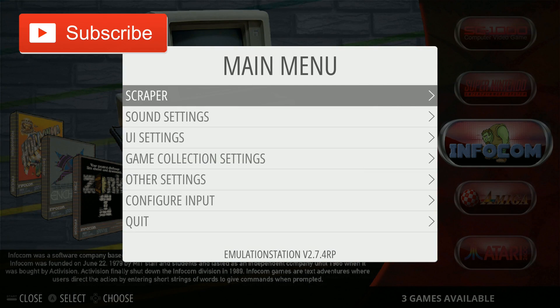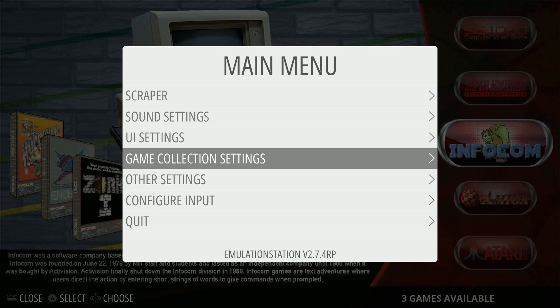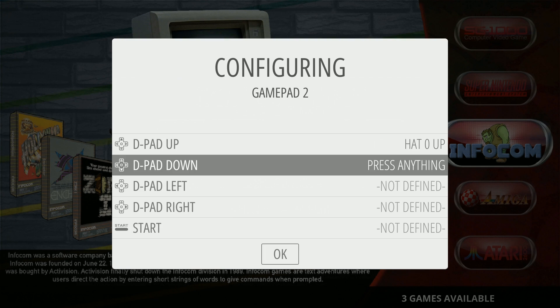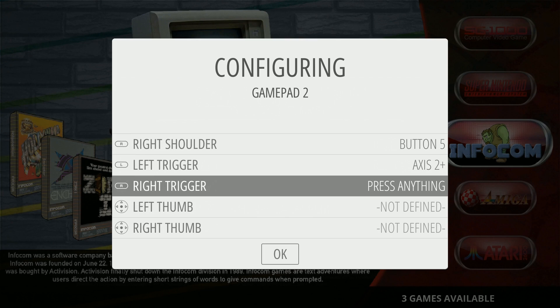On first boot, the controls are not set up, so go ahead and plug in a keyboard, hit Enter, scroll down here, hit A, and then hold down the A button on the controller that you have. I'm going to be using a wired Xbox 360 controller for this.